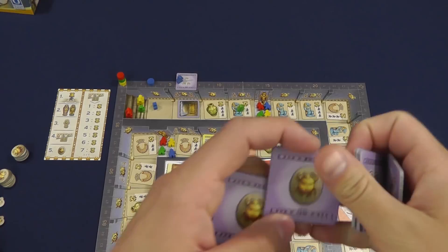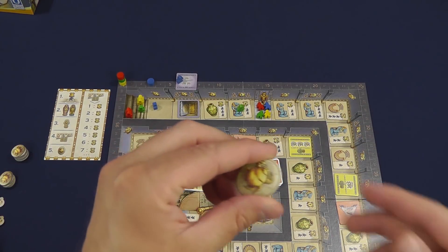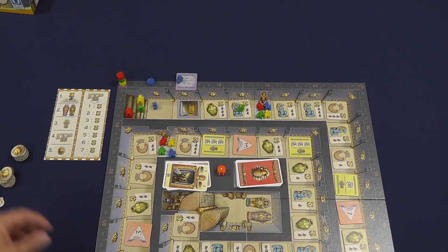And then finally we have these scarabs. These scarabs are shuffled off to the side, and when you draw one they are just worth a random amount of points — this one's one, this one's three. So you just get a random amount of points.